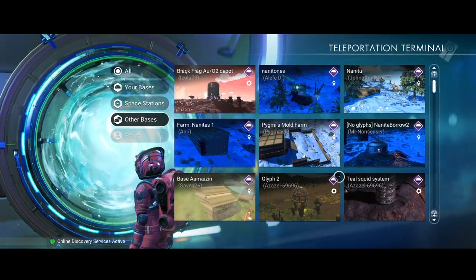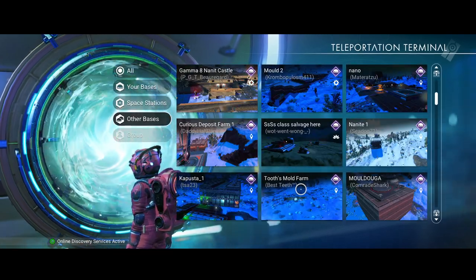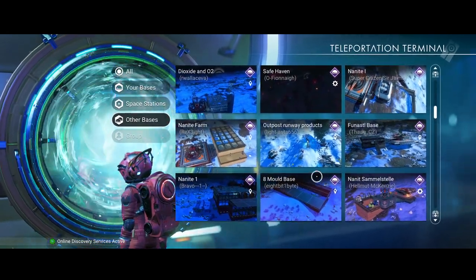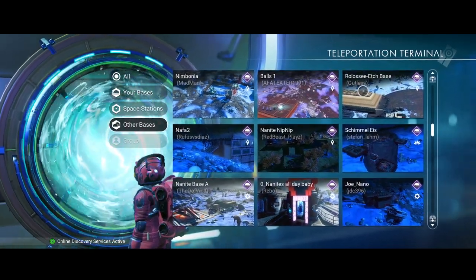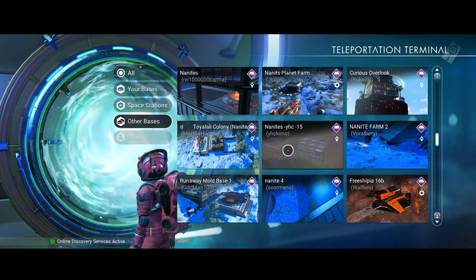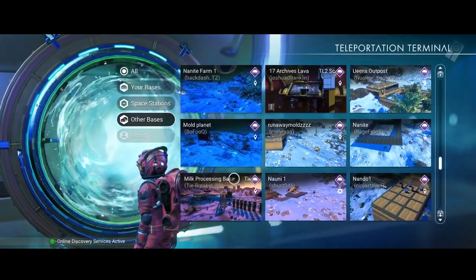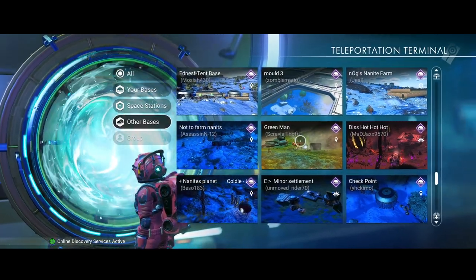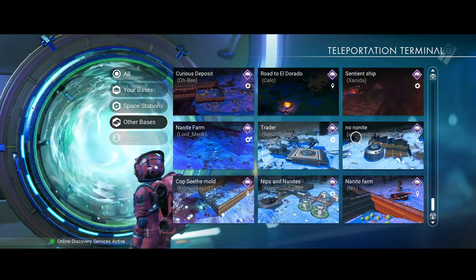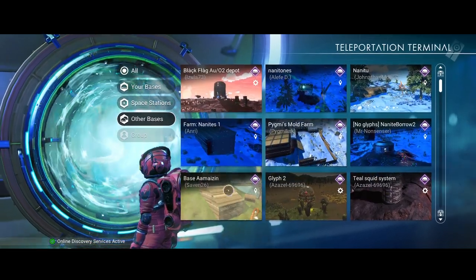After the reload - that green grass one is gone. Let's look at the names: nanites, nanites, pygmy molds, 'glyph two' - it appears to be on the planet we were on, the cactus planet. Nano molds, safe haven, nanites, nanites - lots of nanite bases. There must be a planet here with lots of mold. Runaway mold base, curious overlook. Looks like there might only be the one base here marking a grave. 'Glyph two' - let's go there.